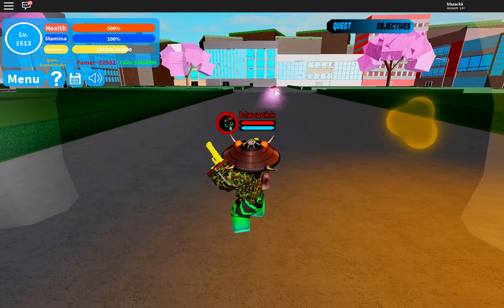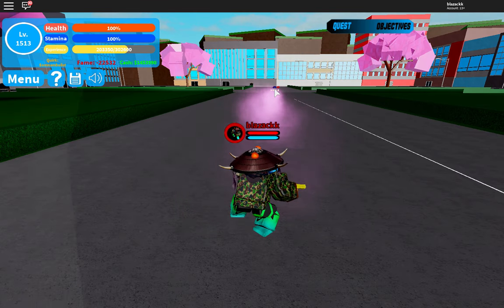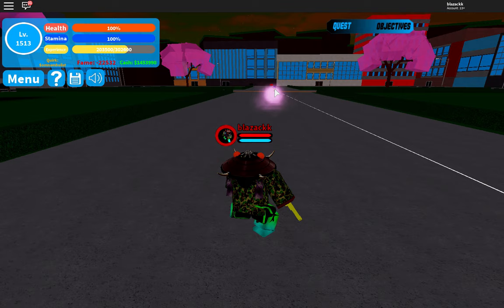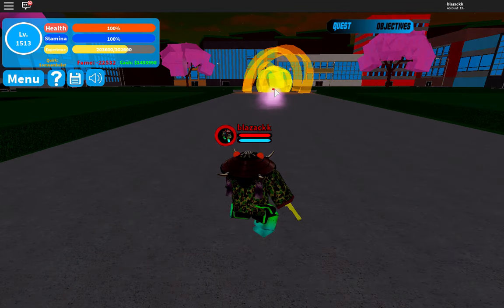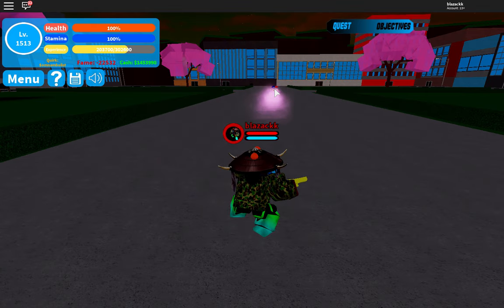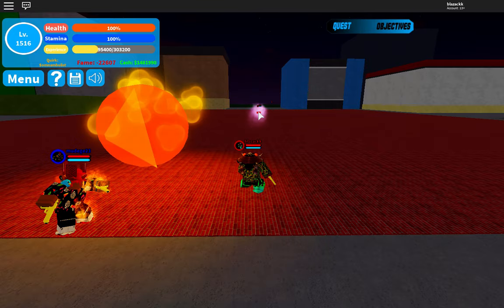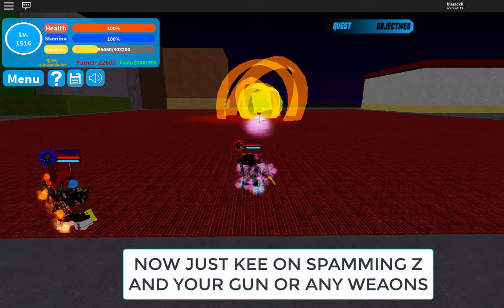If you're on a phone, use whatever button they assign for the Z gas shot, as it really helps. The main point is to get him to sleep and keep attacking. This strategy isn't only for All Might — you can attack any boss with it. I was able to kill All For One when I was only level 1300. Just spam Z every single time and start your attack rotation.